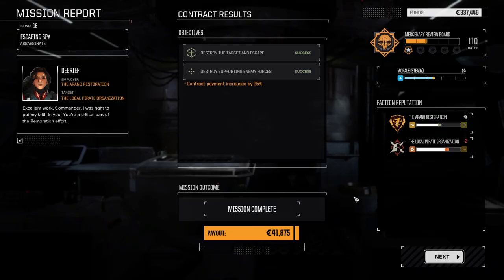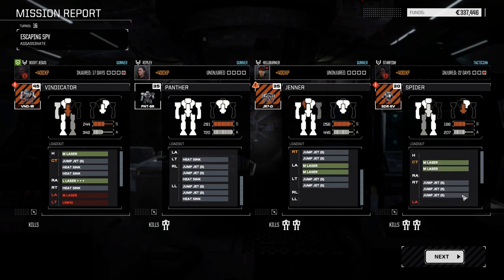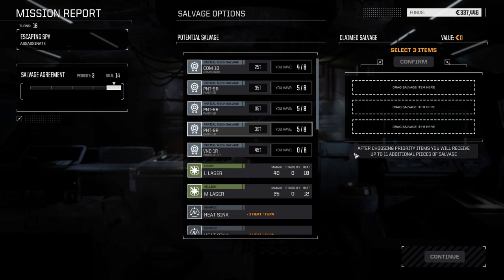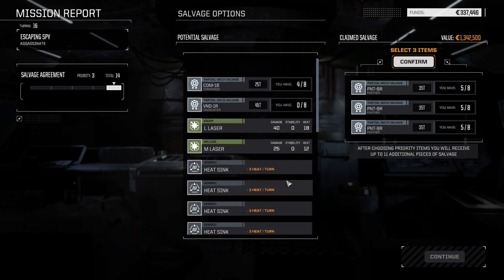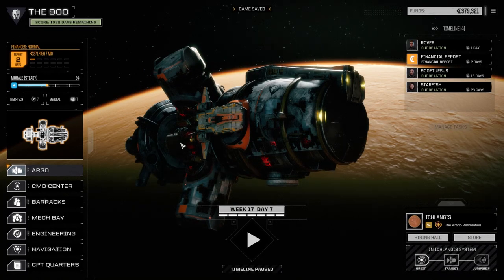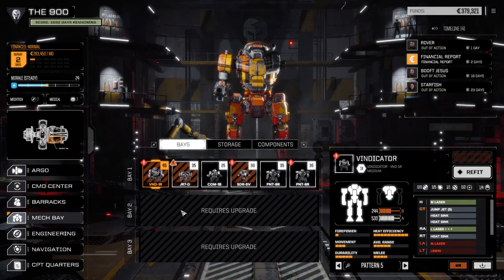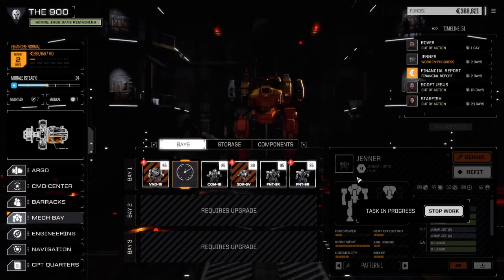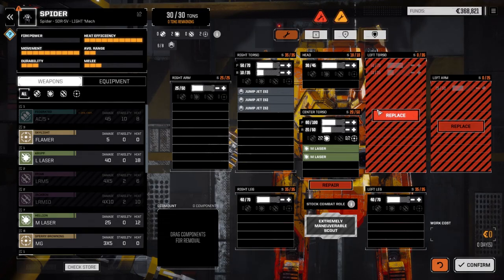That was a painfully won one skull mission. The repair time is what I'm worried about — we have stuff to put everything back together but it's the repair time. However, we do now have a Panther and that's what I want more than anything. We got a Commando part, Vindicator part, and a medium laser. Major repairs needed and some pilots out. Let's look at the mech bay — this one's just a quick repair. The Spider needs a refit with three jump jets which we have, but it's still eight days of repair.